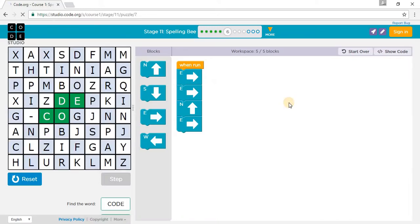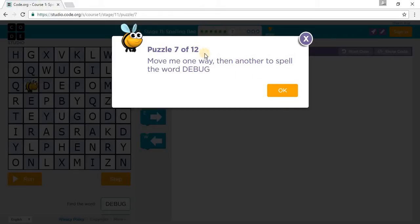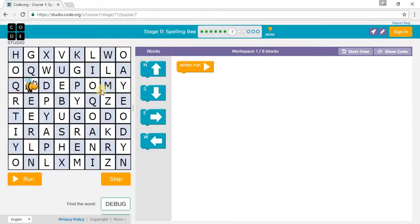Let's go to Puzzle 7. It says: move me one way and then another to spell the word DEBUG. D, E, B, U, G. So I'm going to move one east, two east, two south, and one east. So: two east, two south, another south, and one east.